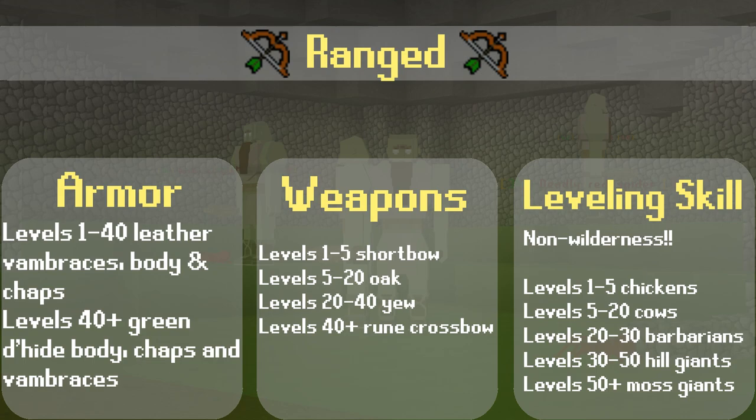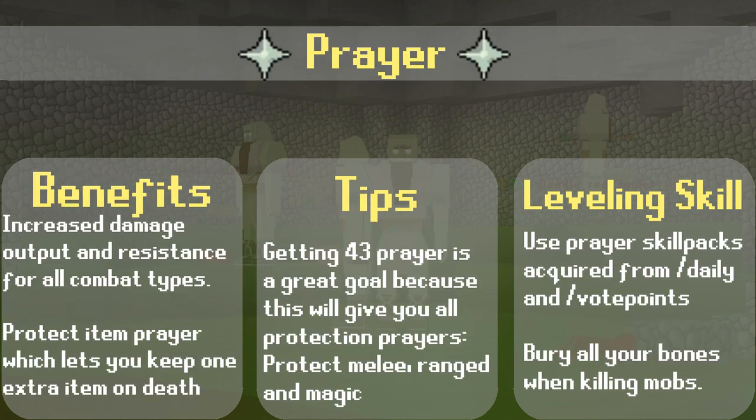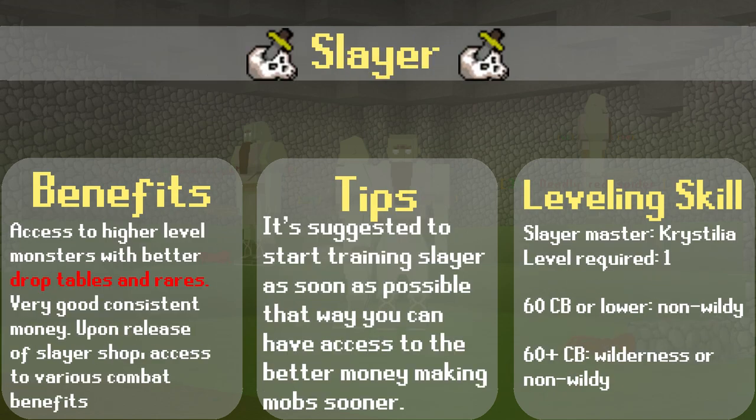Leveling Ranged allows players to use higher tiered range weapons, armor, and ammunition. Leveling the Magic skill gives players access to higher tiered magic weapons, armor, and a vast selection of spells that can be used for combat, skilling, and teleporting. Leveling Prayer gives players access to prayers that can increase damage output, increase resistance to certain combat types, protect items, and more. Leveling Hit Points increases the amount of health a player has, which in return allows a player to fight longer. The last combat skill is Slayer — leveling this skill allows players to attack monsters that were previously locked and gives access to equipment that can be bought from Slayer Master Shops.